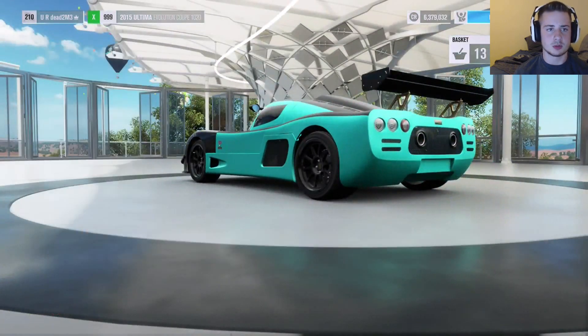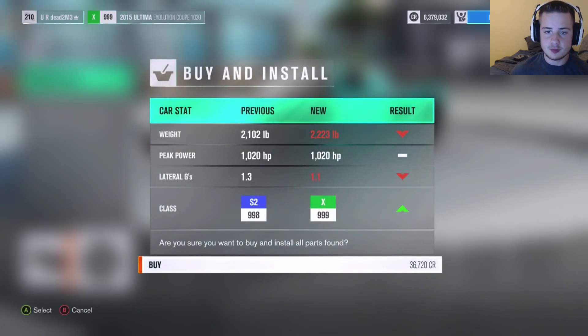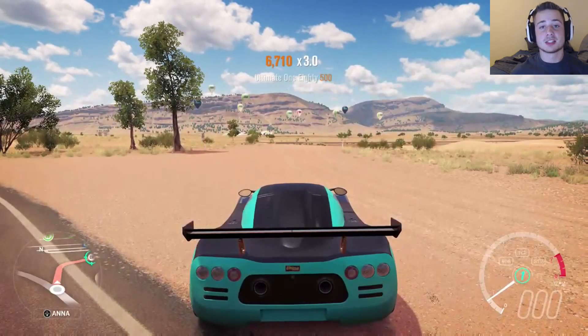We're going to install this upgrade setup. The car is 2200 pounds - I didn't realize it was so obnoxiously light, that's awesome. We basically brought the weight up just a little bit, left the power the same, and we can't turn quite as hard. 36 grand for the upgrades - not too bad. Let's bring this to the test track and see what we can do.